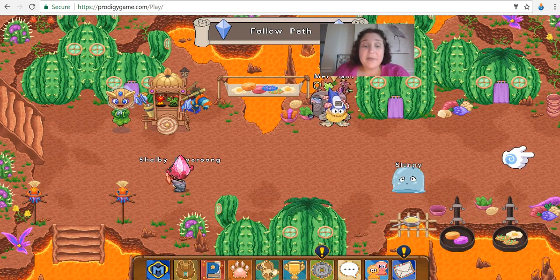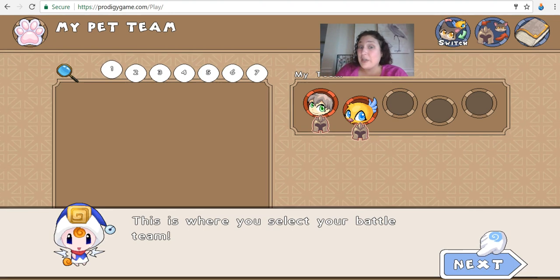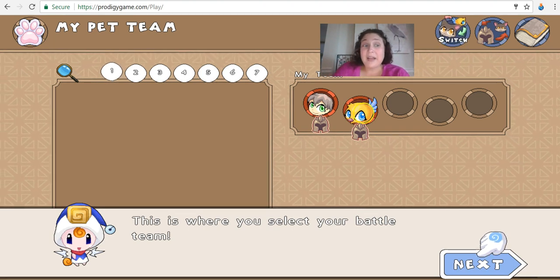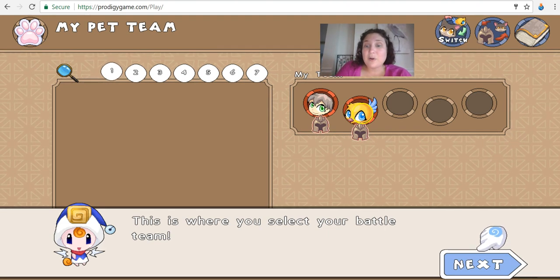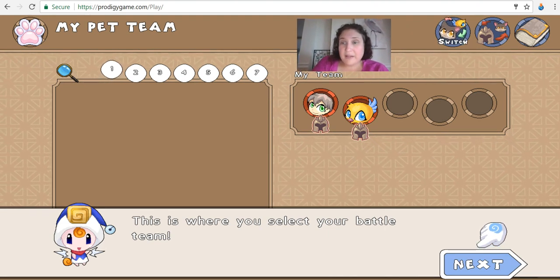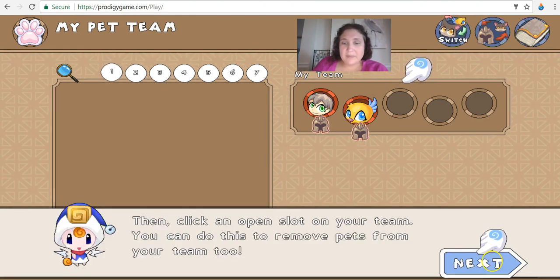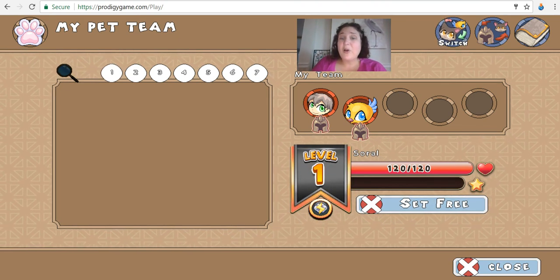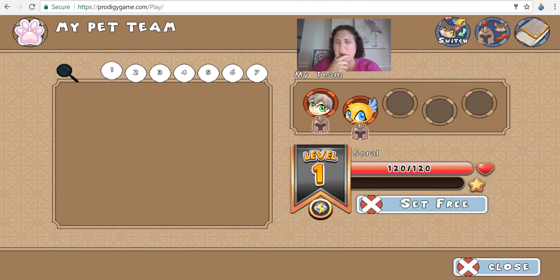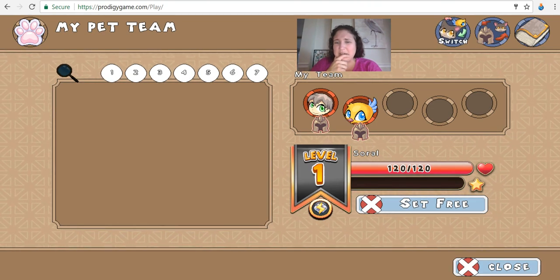Speaking of pets — remember I said Sorrel is a water pet? I know the type because if I click on the magnifying glass and then click on Sorrel... actually, Sorrel's lightning! Why was I thinking Sorrel was water? I have to change my strategy completely.